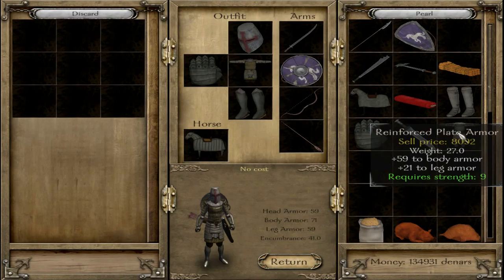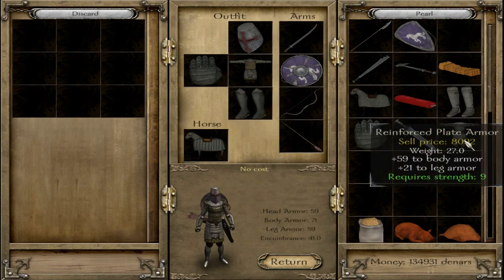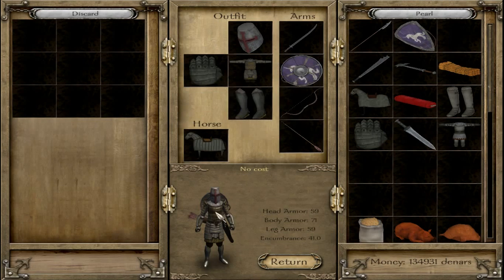If that reinforced plate armor was Lordly, it's probably going to be higher. But the key thing here is, if you check out the weight of the elite armor, it's only 25. The plate armor is 27, so the plate armor actually weighs more, and you're going to find in game it's going to slow you down a little bit. Having the lighter armor is going to make you faster and more maneuverable. That's one of the reasons why I actually prefer this armor — it's very, very good and fairly light because you have basically a metal plate over hardened leather.